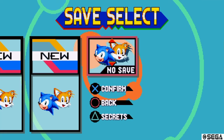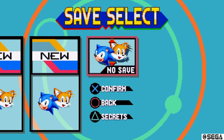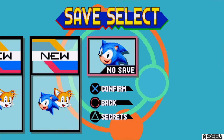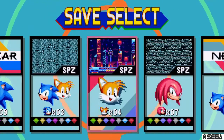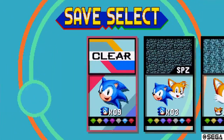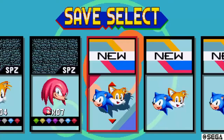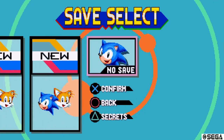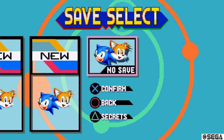Hello everyone, it's Spider-Man, and today I'm going to show you how to get all 7 special stages — we're talking 3 acts: Act 1 of Green Hill, Act 2 of Green Hill, and Chemical Plant Zone Act 1. As you guys can see, I have all 4 of my games saved, but I'm going to go into debug mode and make it very simple.